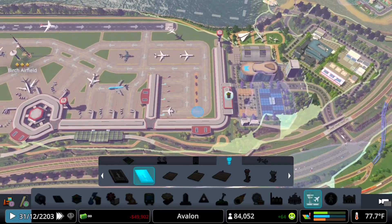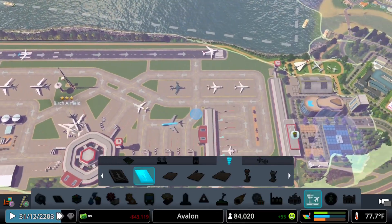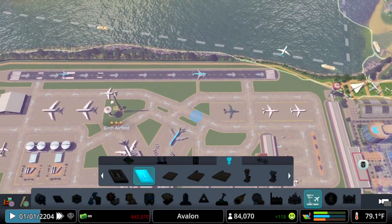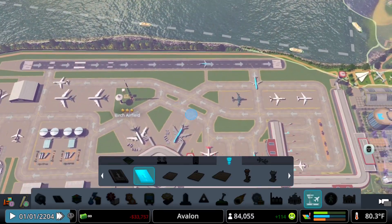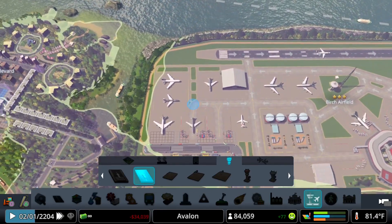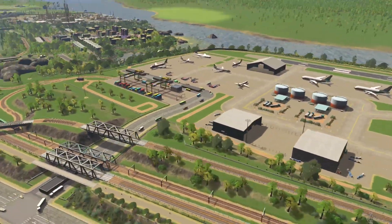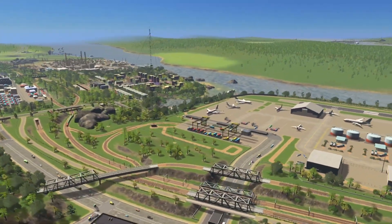Here I just want to show you the taxiway. Planes have multiple access points to help move them along. I also added some fencing with the dirt path to represent airport security patrol route along the fence line, as well as a nice communication tower.